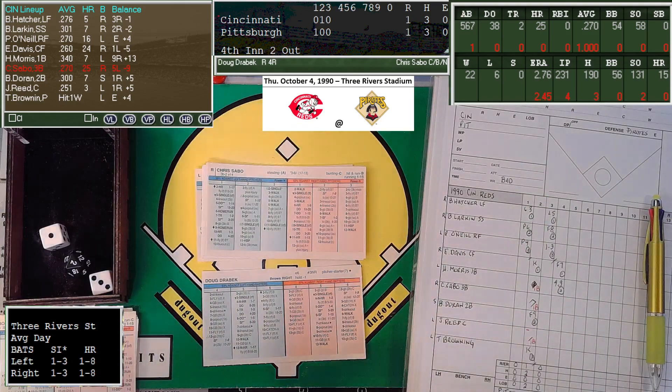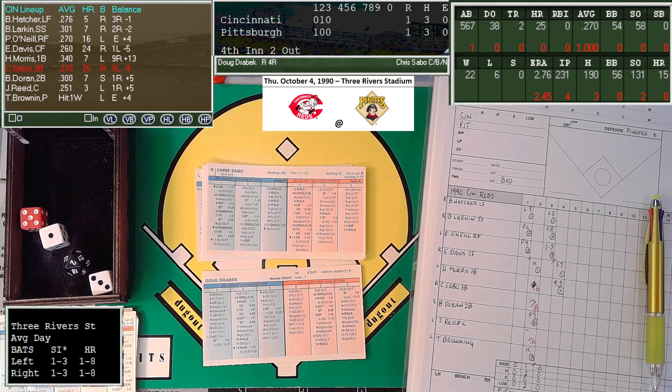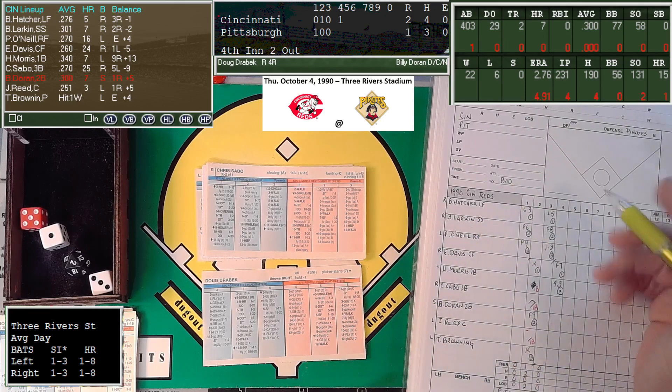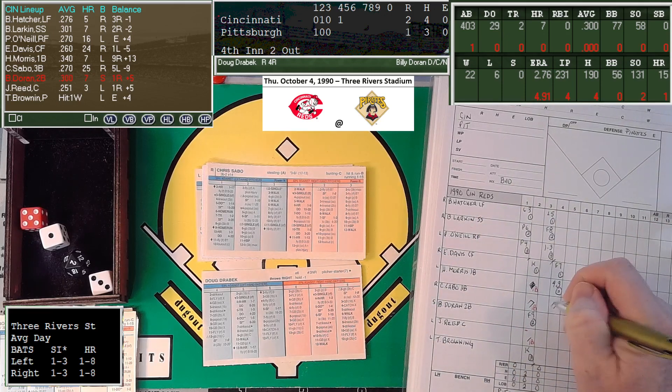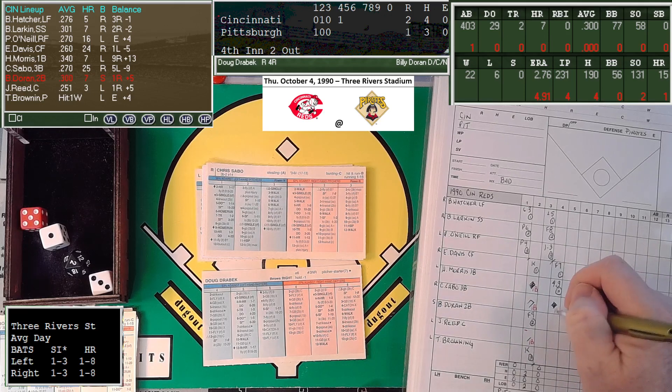Chris Sabo singled and got as far as third. That's a 5-4 — 1-2 is a homer and he got a 2. I am doing robbing chances, so if he hits that to Bonds, Bonds is a 1 and so is Van Slyke. It's actually hit to center field. It gives it a ride — home run! So I guess the walls are high enough at Three Rivers, or it could be that they don't have that information. But at any rate, it's a home run. Chris Sabo goes deep and the Reds are up 2-1.